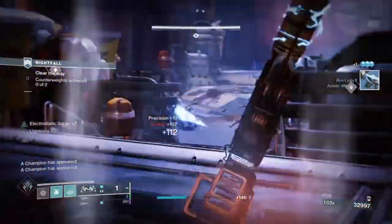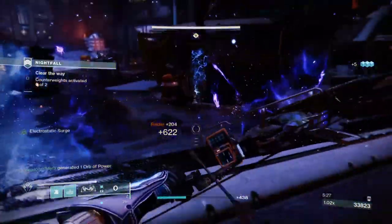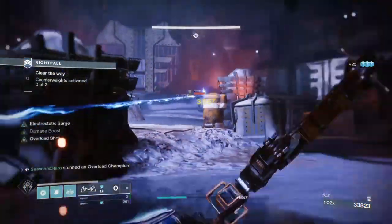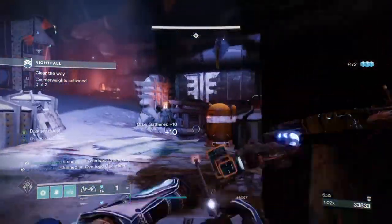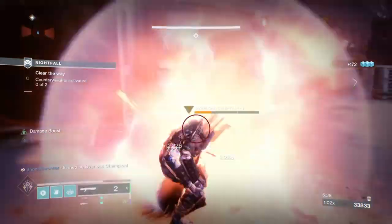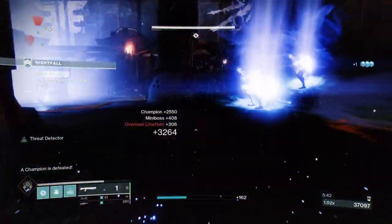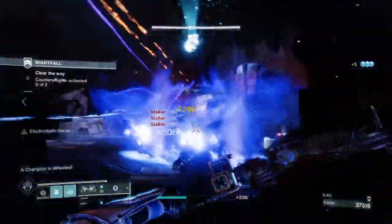Stormdance's Bracers have received a majorly significant buff this season and are now quite literally must-use for end game content such as Nightfalls or Raids. They have been updated with an additional perk that now allows them to garner 50% of their super energy back after getting a super kill. This buff has made the exotic more reasonable and worth using if you want to crowd control, increase damage over time, and have a chance of getting super energy back.